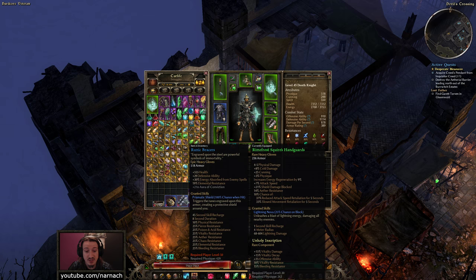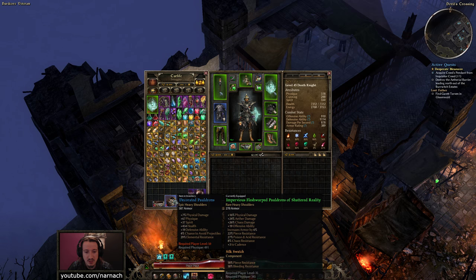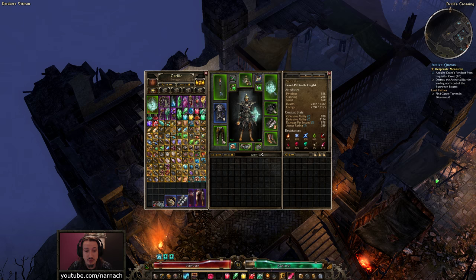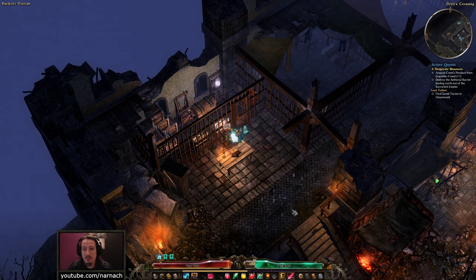Some runic bracers at level 50 - lots of resists, pretty decent armor, a pretty simple choice. For the shoulders, a lot of armor, a lot of resists, a bunch of health. If you might have spotted a trend, I like my defensive options. And a Warpath Girdle is something I found - plus one to all skills in Soldier, as well as a little bonus to offensive ability and crit damage. It might be useful since we're getting quite some defensive procs and passives from the soldier's side.